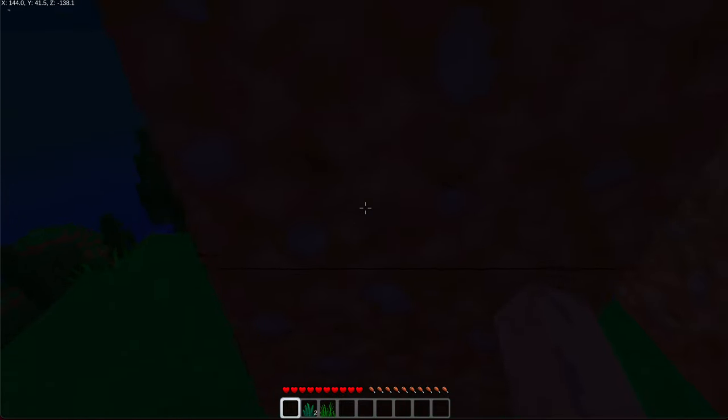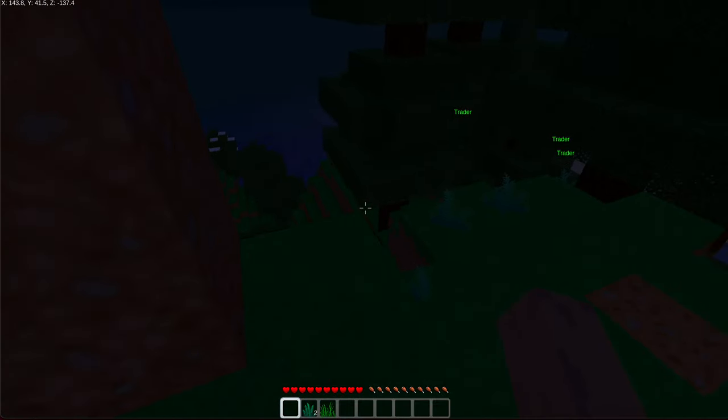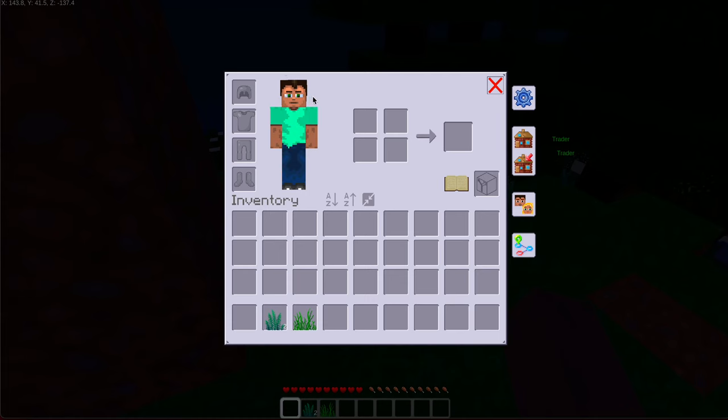So this is way different from everything else. It's not E for inventory, it's I for inventory, and then this is me right here — the crafting table — and if you want to cut stuff in half, you have to use this.